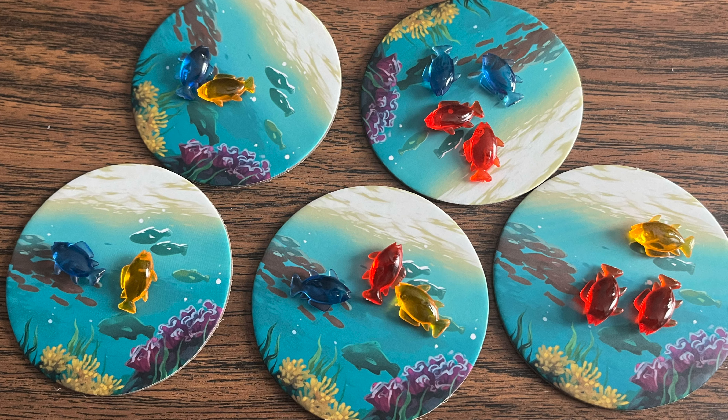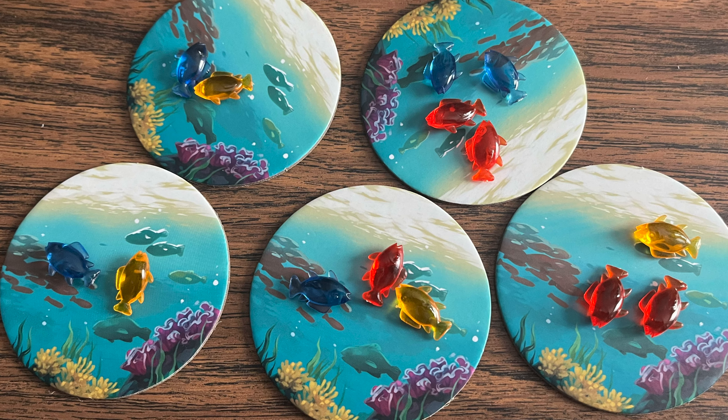To begin, everyone will choose a character tile and place it in front of them. Then, depending on the number of players, a certain number of ocean tiles will be placed out — this will always be the number of players minus one. All the fish are placed in a bag, and to start, two random fish tokens are placed on each ocean tile.